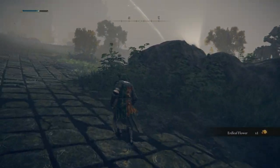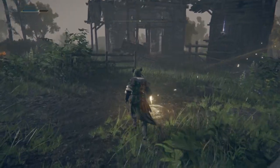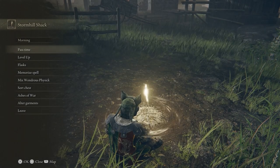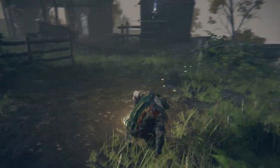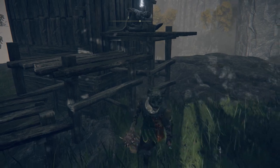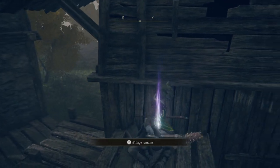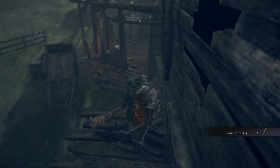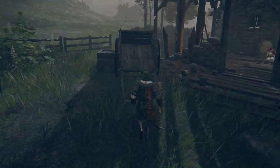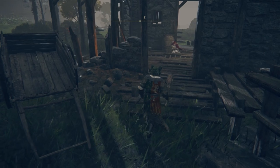We can see the shack over here. So we have arrived. There is something here — stone sword keys. These things are used to unlock special portals, basically keys to special doors. And here is our NPC.